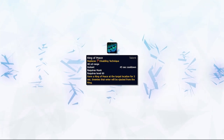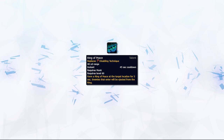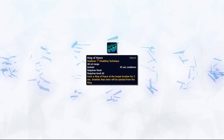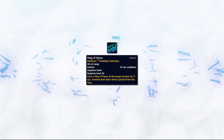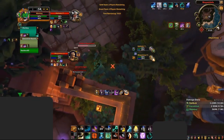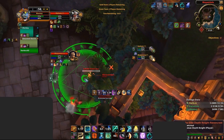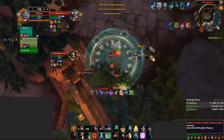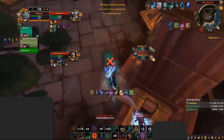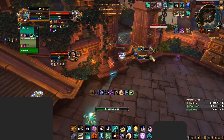Ring of Peace is not necessarily considered a crowd control ability, but it can be used in certain ways to disrupt the enemy team — apart from your standard defensive Ring of Peace to stop the enemy team from connecting onto their kill target. Ring of Peace can be used to knock casters inside a pillar, which keeps them in place without being able to cast, or to prevent players from getting in or out of a room to force line-of-sight on your team. Like Paralysis, Ring of Peace can also be used to stop a cast from the off-target or the enemy healer during your setups.